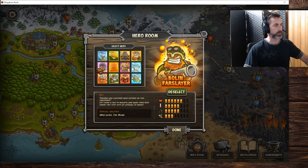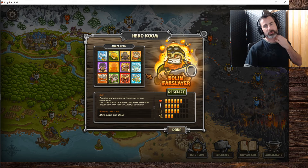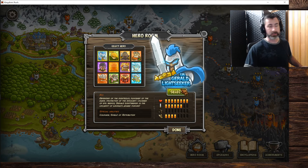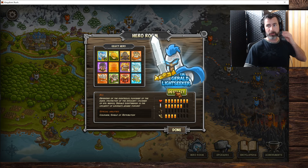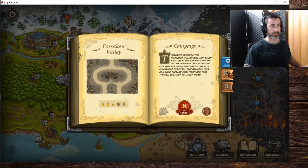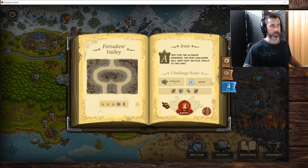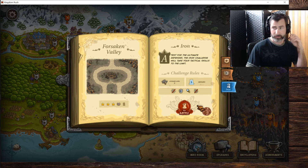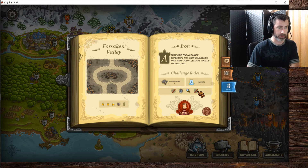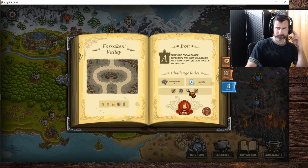We're gonna recycle back to the start of our heroes. We've kind of made our way through all of them — I was doing some special archer-only challenges, using Bolin Farslayer for one and Illyria for the other. Let's jump back to Gerald Lightseeker. We're going into iron mode on veteran. Rules are upgrade level five, which is max hero. We've got Gerald — no archers, no artillery. Barracks and mages only.